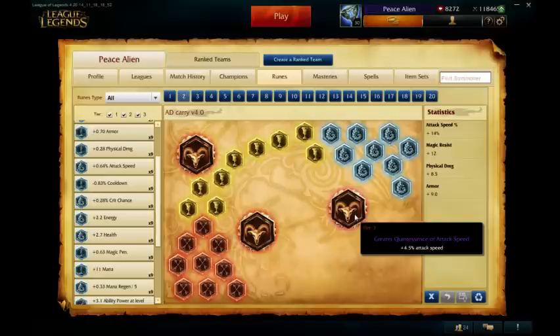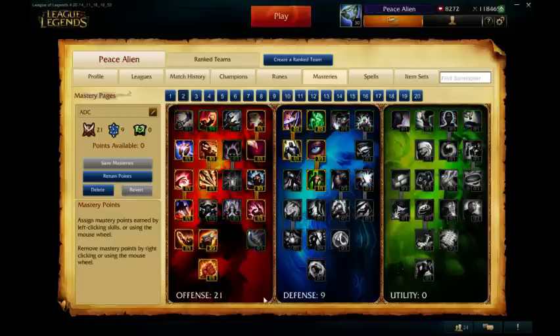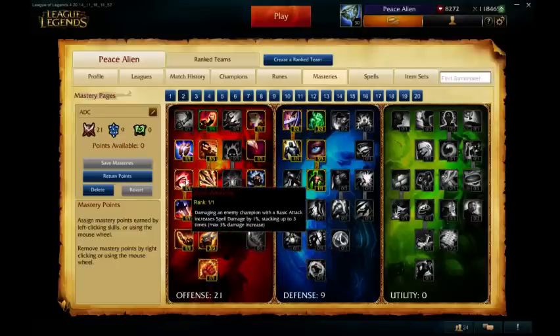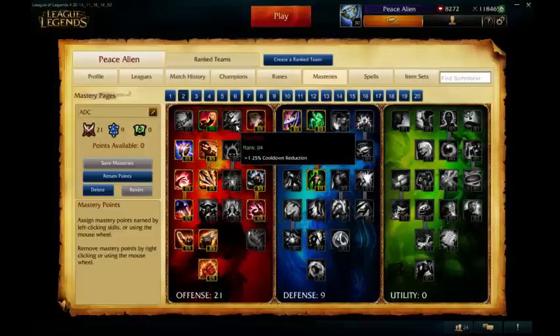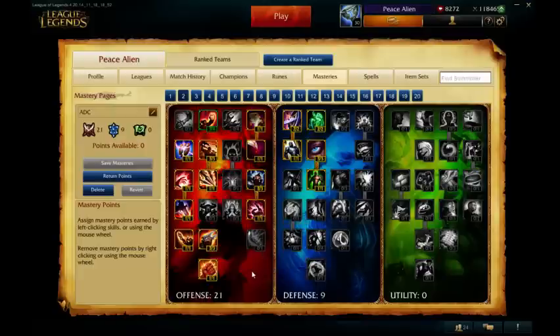They're the best quintessences because they're just such good quintessences for what they are. Masteries: 21, 9, 0. You definitely put 21 in offense — you're an AD Carry. Some things to note that you can change here are the Weavings. You can change those to Warlord, or Fury, or Sorcery, or Double-Edged Sword.